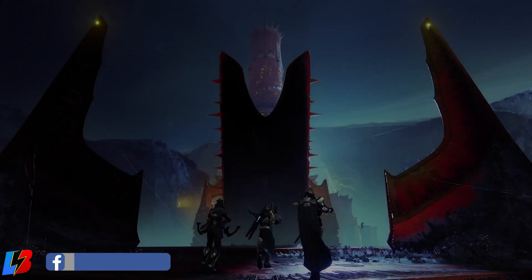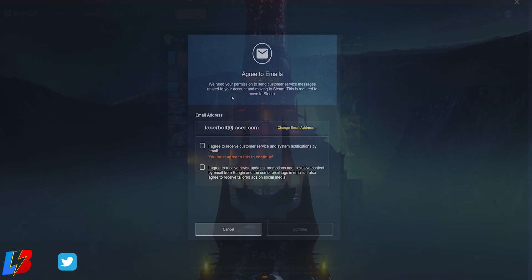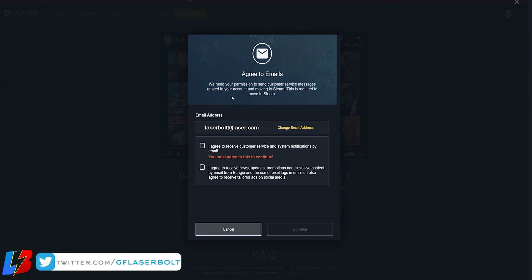Alright, step number one: you're going to visit the Bungie website. Once there, you should get a pop-up that says 'Destiny 2 PC is moving to Steam,' with options to 'Prepare My Account' or 'Skip For Now.' If you accidentally clicked skip, I'll leave a link in the description to get that pop-up again. Click the link, and you'll get the pop-up that says 'Destiny 2 PC is moving to Steam.' Click where it says 'Prepare My Account.'